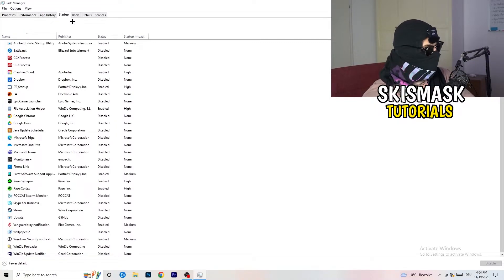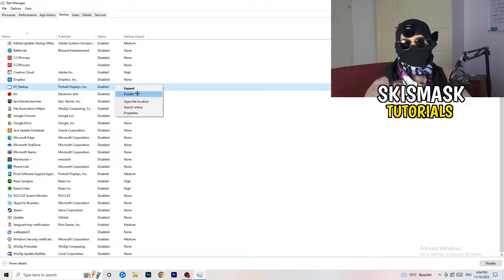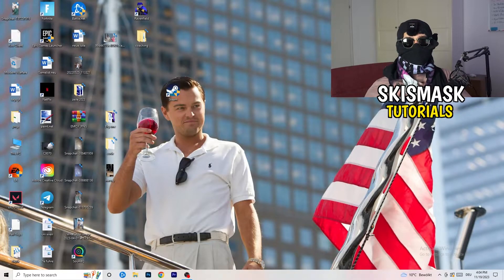Now go to the Startup tab. A lot of problems start here. If you have too many programs launching when your PC starts and running in the background — without you even knowing — it will cause FPS drops. Go through the list, right-click any program you don't want to run at startup, and click Disable. Once finished, you can close Task Manager.